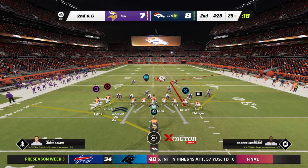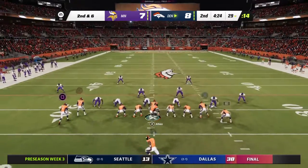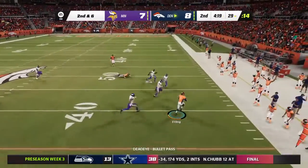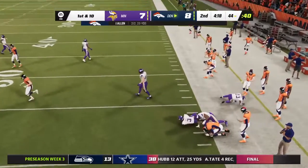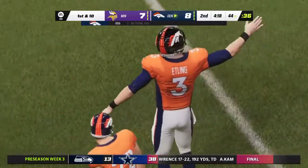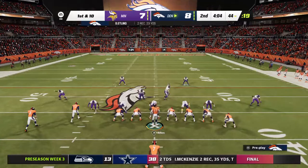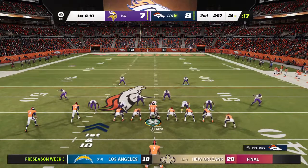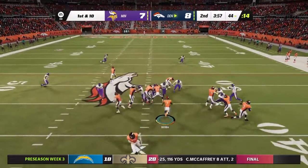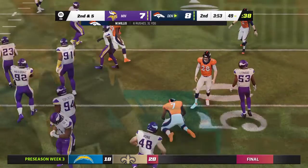Second and six, just inside the 30. To throw — it's Allen — got a man, and he hits him in stride. He goes out of bounds just shy of the 45. Good work after the catch gets him 15 and a first down. This was a nice example of an offensive coordinator scheming his guy open — just a little underneath route trying to free up some space — and it worked. Got him not just space but plenty of room to run after the catch for really nice yardage.